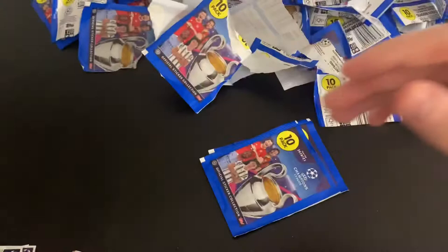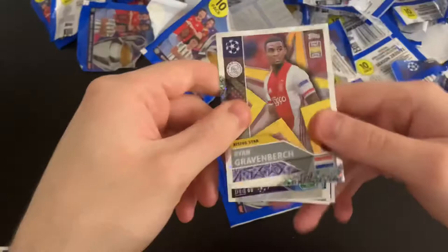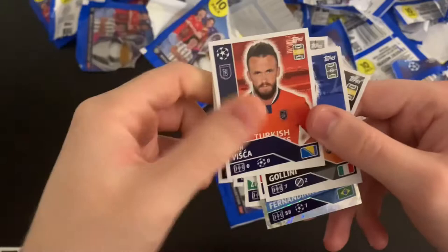Next packet. I'd expect less than 100 needs from all the stickers I've opened in various openings. We've got Gravenbirch, Fernandinho, Olsen, Zemaliev, Botka, Evander, Arfa, Vizca, Golini, Serginio Dest and Ajax kit.